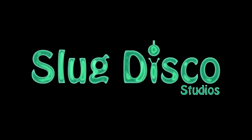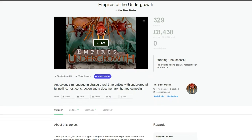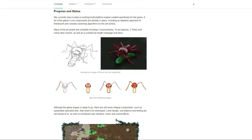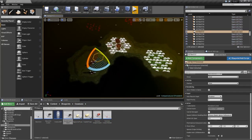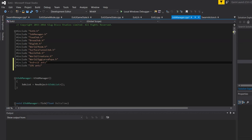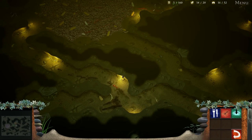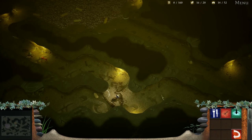Slug Disco Studios is a small team of three developers and Empires of the Undergrowth is our first title. In November last year we took our project to Kickstarter and received lots of positive feedback, but unfortunately only made it halfway to our goal. Since then we've made some big changes. We decided to reduce the scope of the original project by putting the mobile version on hold and concentrating on a desktop release for Windows, Mac, and Linux. Developing for higher performance hardware has unlocked graphical possibilities that were previously unavailable to us, and as a result the game has enhanced realism and atmosphere.